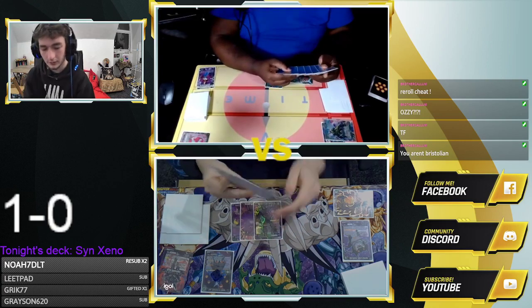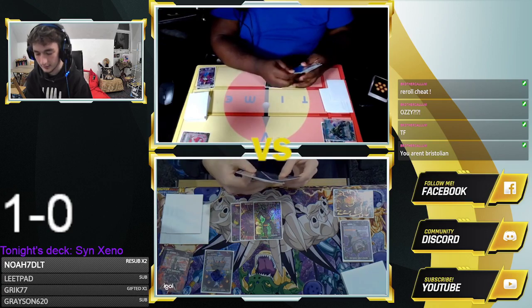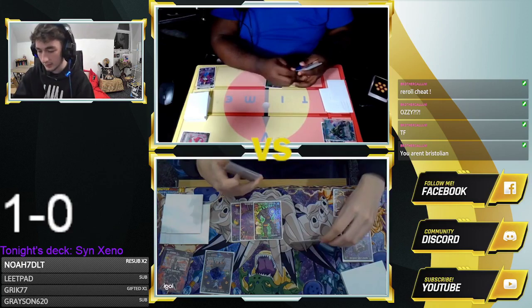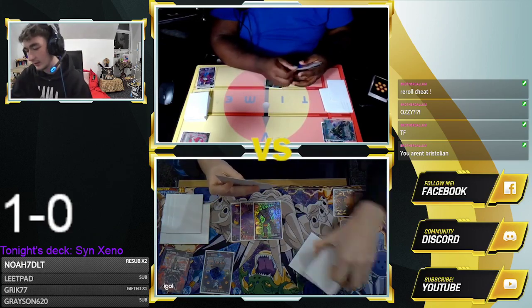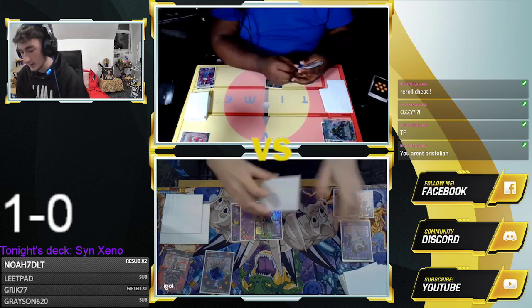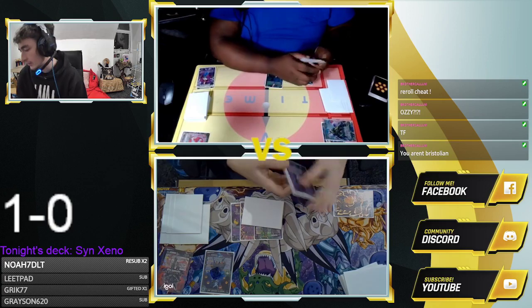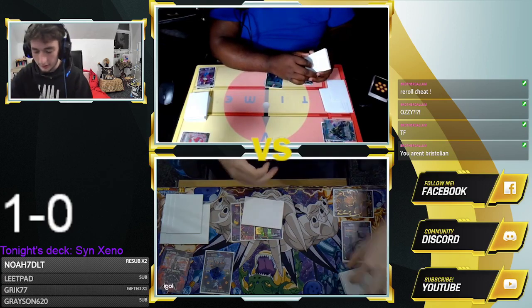I'll charge this. I'll plus one on Unison to draw one, bottom deck. I'll bottom deck this. I'll pay one for one-drop Haze and check the top card — grab a Nuova. I'll use Nuova's effect — search top five. Oh my god. I'll grab the other Nuova. I won't bottom deck anything from drop then.